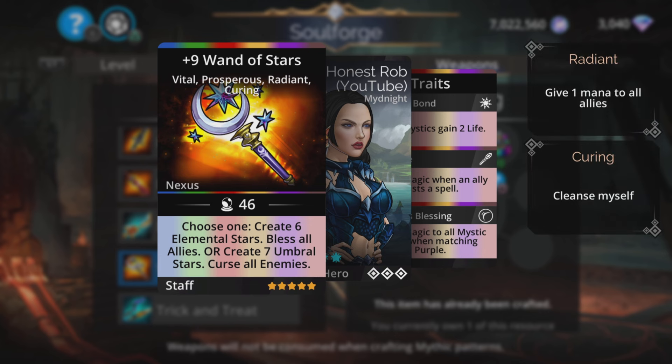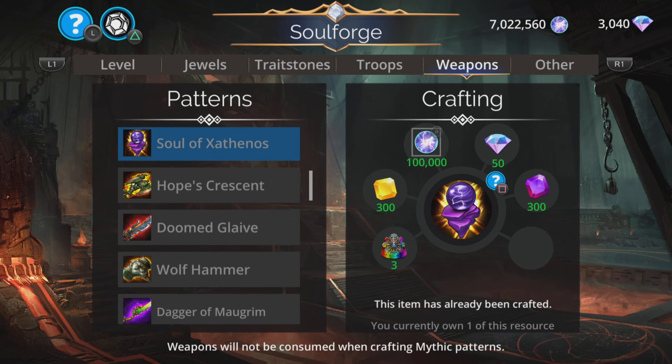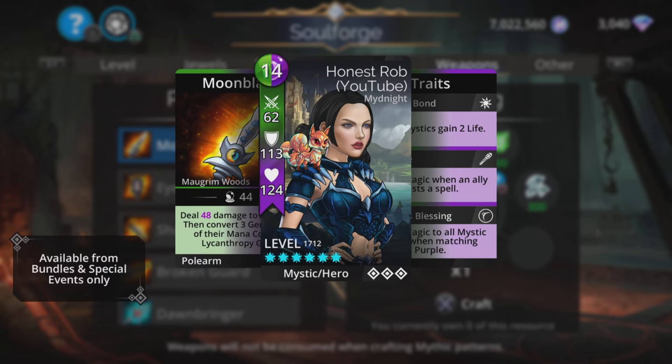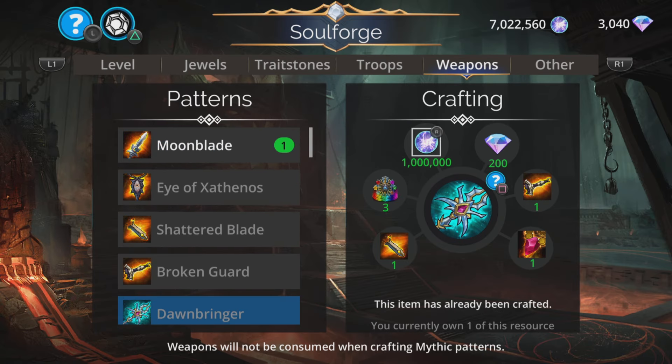Fantastic mana generator. It can do a cleanse, and it can curse as well. Absolutely fantastic stuff. Let's start with the regular ones. Let's go to the top and look at Moonblade. Deals magic-based damage to an enemy, then converts three gems of one of their mana colours to lycanthropy gems. That's a moderate amount of damage, but the conversion of those gems is just as likely to harm you as help you. So more collectible than anything — nothing too fantastic about that.